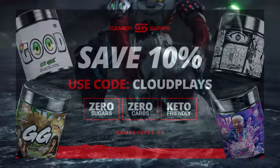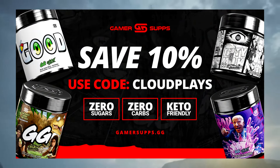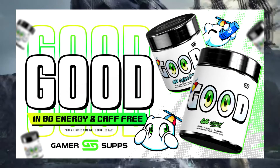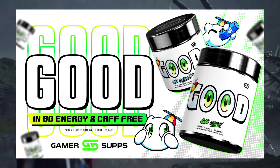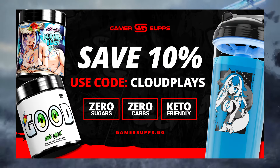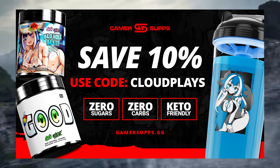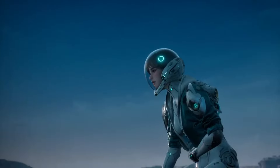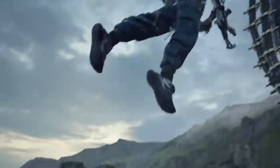Check out our sponsor Gamer Subs, the leader in gaming energy and nutrition that offers gamers and esports athletes a healthier energy choice, helping them perform to their highest potential. GG is keto-friendly, less than one calorie, and completely sugar-free. Comes in an array of flavors, of which my favorite so far is Lean. Link in the description — use code CLOUDPLAYS at checkout to get a cheeky discount.